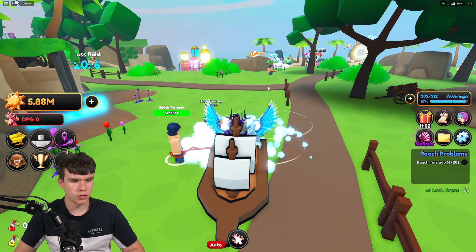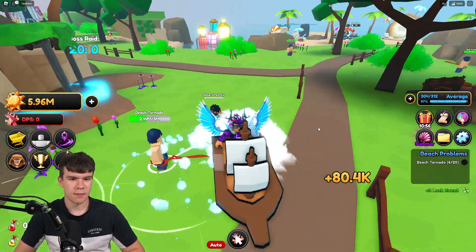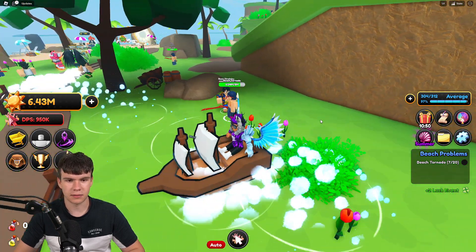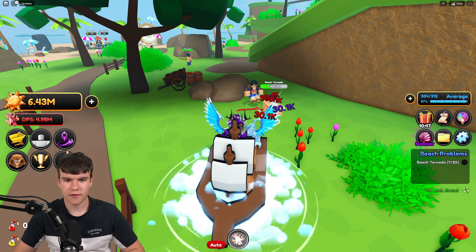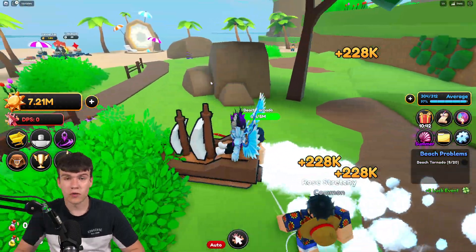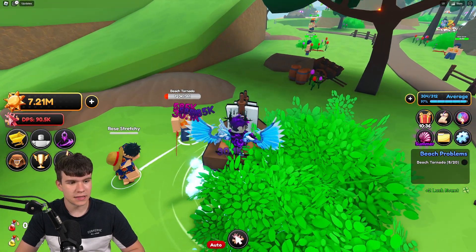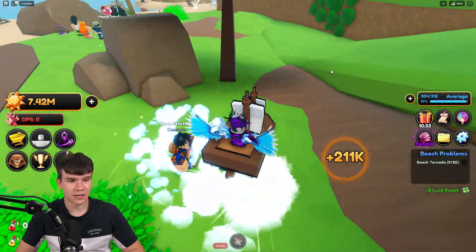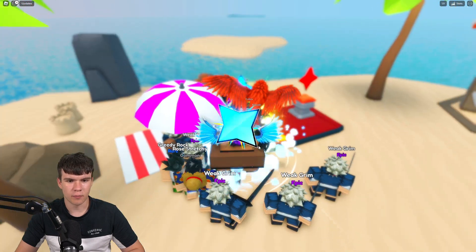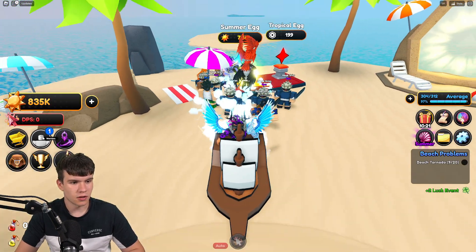Let's put our character on the beach tornado again. I wonder what we get for completing this quest — probably a mount or something. We're nearly there, just another million more. Let's go ahead and open up one of these eggs. Hopefully the hero we have at the moment is better than what's in the eggs — because if they're better it'll be a bit disappointing. Let's open this up. Of course, we get a common — just my luck!